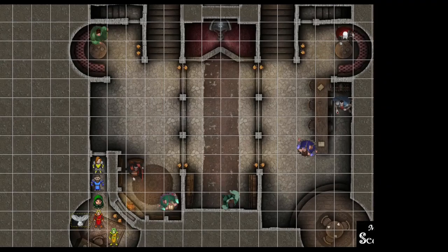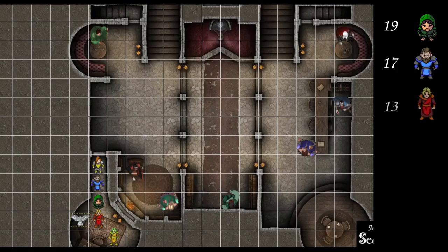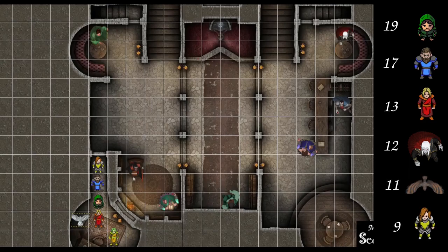Let's go ahead and roll some initiative. Anybody have higher than a 20? Anyone between a 20 and a 15? Ruga's a 19. I have a 17. You've been rocking the initiative. Anyone between a 15 and a 10? 13 for the wizard. I have a 12 on the vampires. Alistair Crowley's got an 11. Fighter? Nine. Blind Oracle, you're up first.